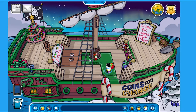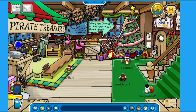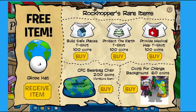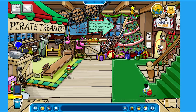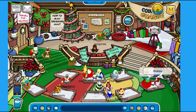One of the biggest things is of course Rockhopper's ship. If we head downstairs into the ship hold, as you guys can see, it's already decorated amazingly. We've also got ourselves a pirate catalog with Rockhopper's rarest items — the Build Safe Places t-shirt for 100 coins, the Protect the Earth t-shirt for 100 coins, the Provide Medical Help t-shirt for 100 coins, the Coins for Change beanbag chair for 200 coins, and the Coins for Change background for 60 coins. Over here we have the Globe Hat, which is free. And if we head into Rockhopper's quarters, we can actually play the Treasure Hunt minigame, which is very cool.